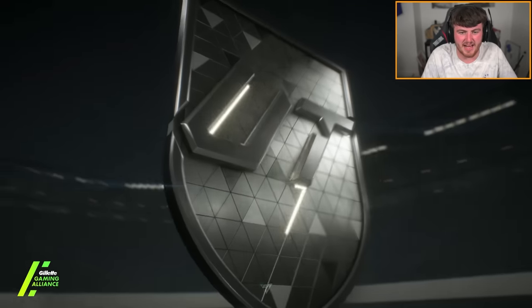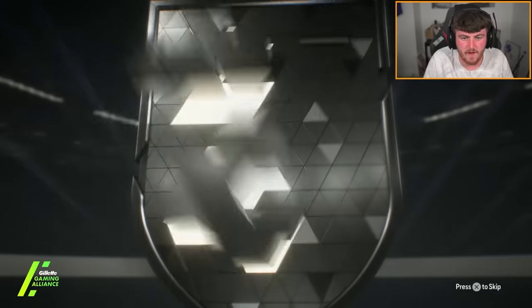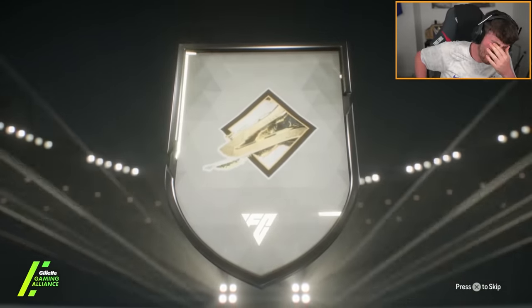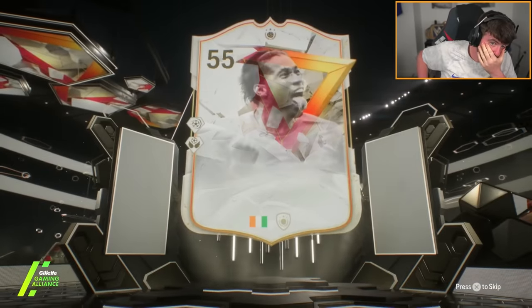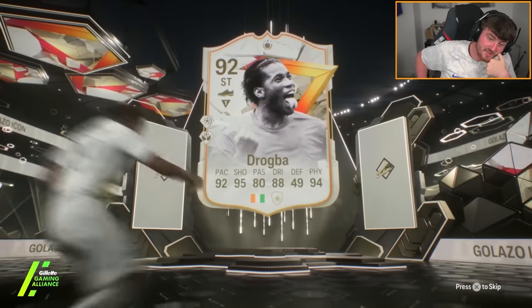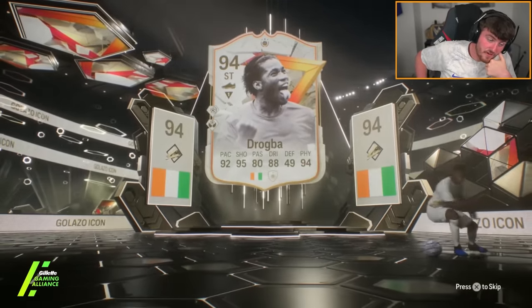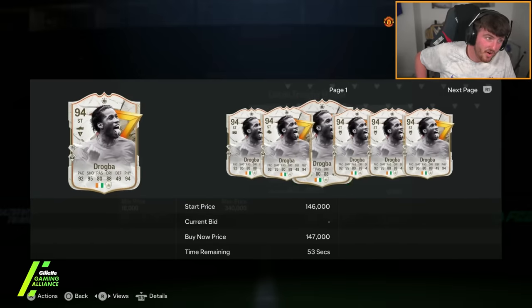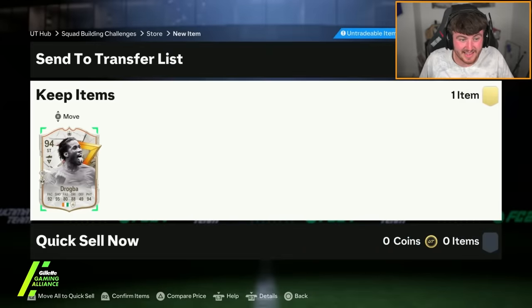Next pack is going to be Ivorian striker. This card gives me nightmares — Galazzo Drogba. If you lot played Champs during the Galazzo Drogba era, that card was an absolute menace.